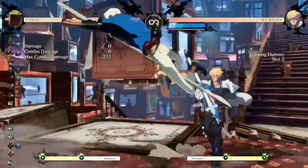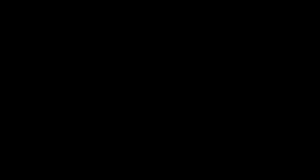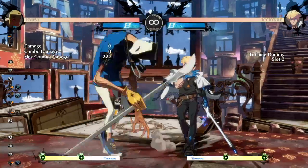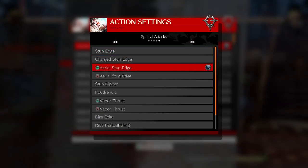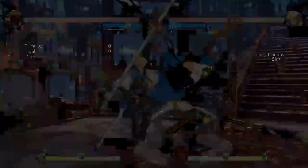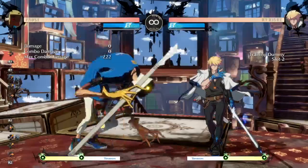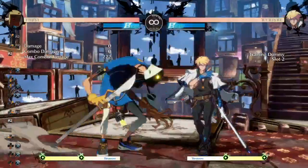The other Gatling is J.2K. While J.D is not a true block string — if you set the opponent on block to DP, as you can see, it does not work — J.2K can be made into a true block string, as you can see the first time I did it.